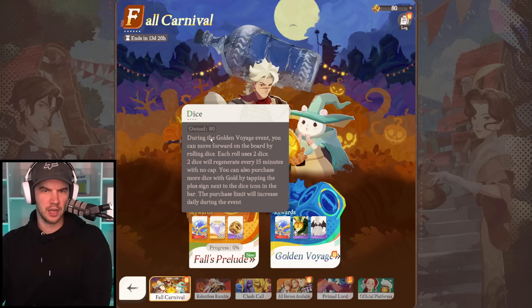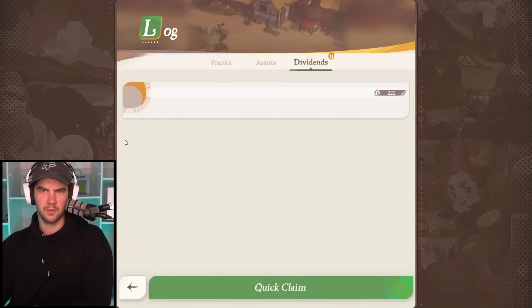So these are during the Golden Voyage event. You can move forward on the board by rolling dice - each roll uses two dice. Two dice will be generated every 15 minutes with no cap. I love no-cap events like this, you can come in and do it whenever you want. You can also purchase more dice with gold by tapping the plus sign next to the dice icon. The purchase limit will increase daily during the event.